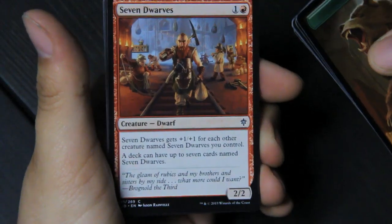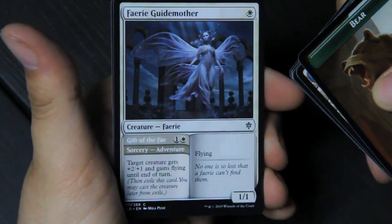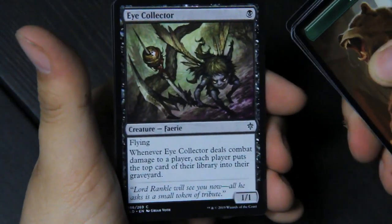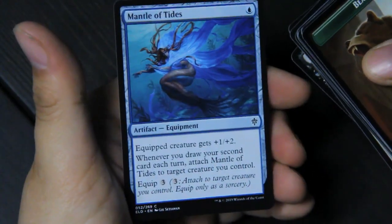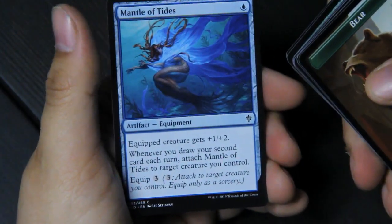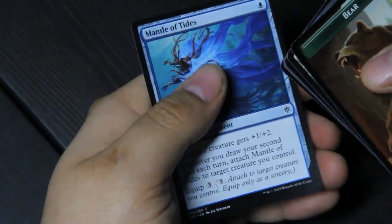Rognod the Third — Snow White and the seven dwarves. Goddenbrigg Paladin, another of the Camelot theme. Fairy Guide Mother: 'No one is so lost that a fairy can't find them' — like your fairy godmother. Eye Collector is a fairy. And Mantle of Tides — a blue artifact equipment, plus one plus two. Whenever you draw your second card each turn, attach this to a creature you control, or equipped for three. So if you draw more than one card, you can do that. So that's pack one.